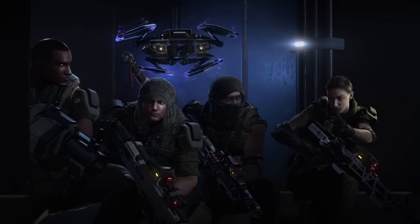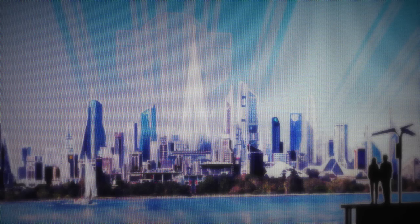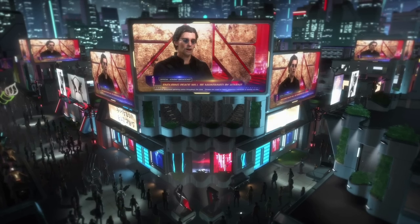The big question for the art team was: what does it look like when aliens with mixed motives design cities to draw people in? This was an interesting conflict of ideas, which led our imagery to be driven heavily by propaganda.